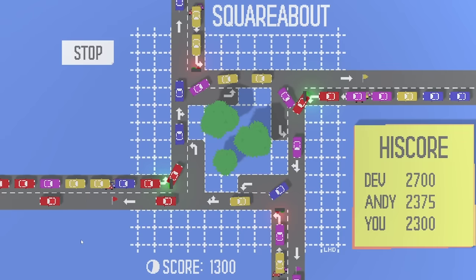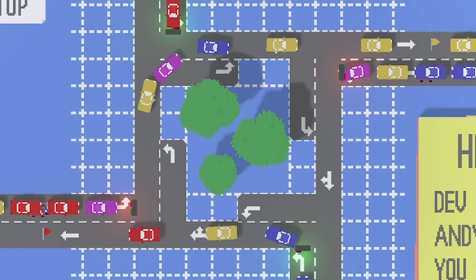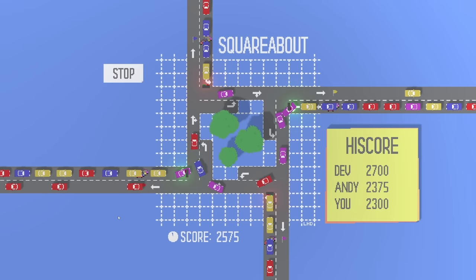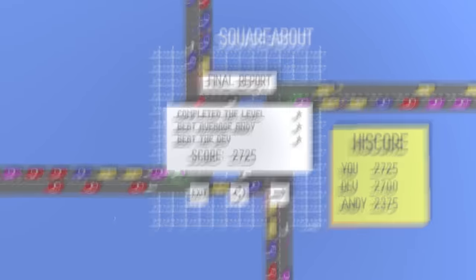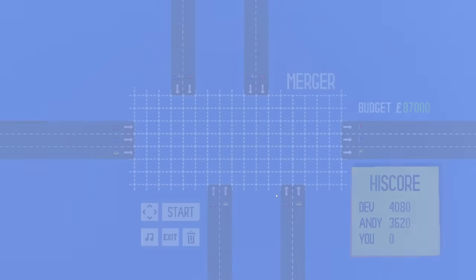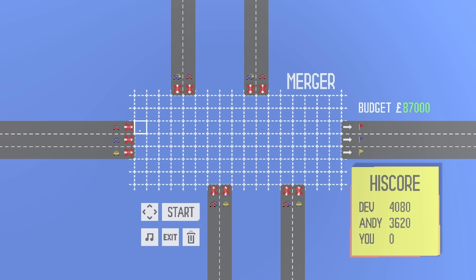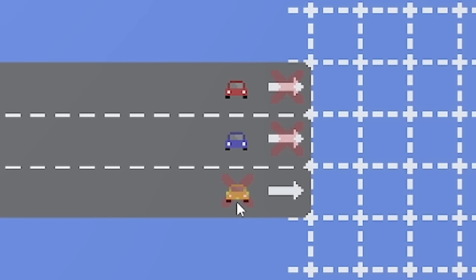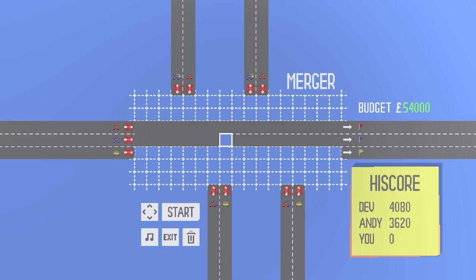The next level is called Merger, and it really is intense. We've got red, blue, and yellow cars — they just want to get straight across. So that should be reasonably easy just to do that. However, then we've got these crazy junctions. Yellow is pretty simple — just go right. On this side, reds come straight down merging like that. So then we have the carnage of getting yellow and blues down here.